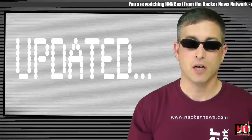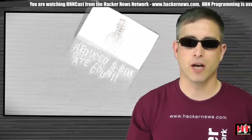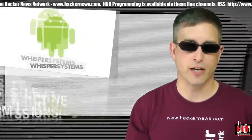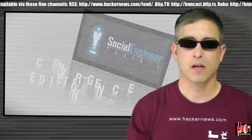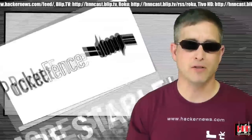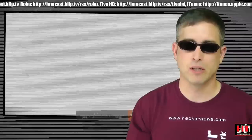First, the updates. John the Ripper reduced its DES S-Box gate count by 17%. WhisperCore added selective permissions for your data. The Social Engineering Toolkit Convergence Edition has been released. Metasploit picked up Password Stealing Mods and 11 new Splits. PacketFence had a minor update focused on stability.